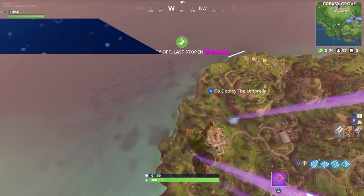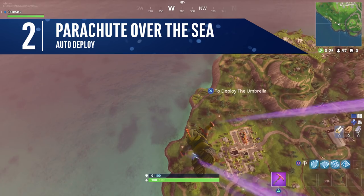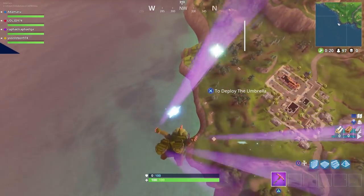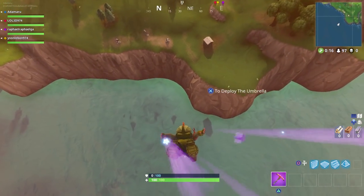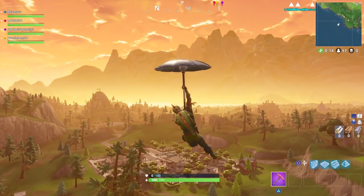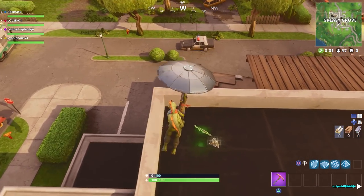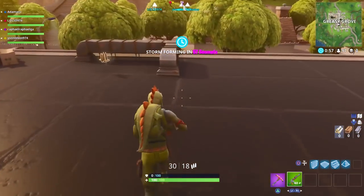Most people have noticed that the altitude your parachute pops at is set to a certain distance above the ground or structures. What a great deal of people are missing though is that the parachute auto deploys at its lowest altitude if you are away from the island. Places like Greasy Grove can be reached quicker by first jumping away from the island and sweeping back in after the umbrella pops, allowing you to land first.